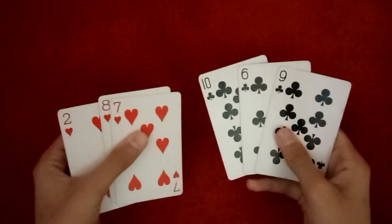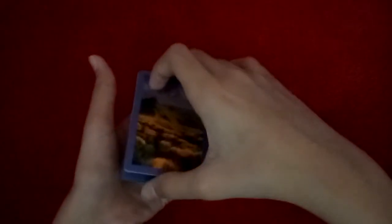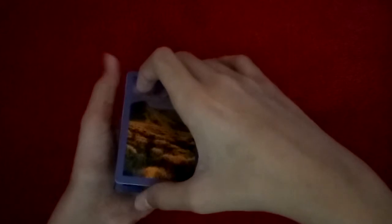This trick is really simple. All you need are three red cards and three black cards. You're going to keep the red cards above and keep a pinky break on the last card. Then you get a thumb break, and you say you're taking the three black cards — one — then you drop this card right there, and it counts as two and three.